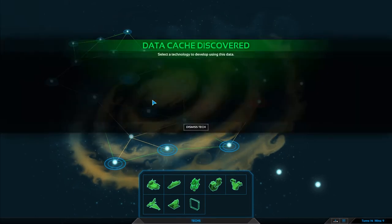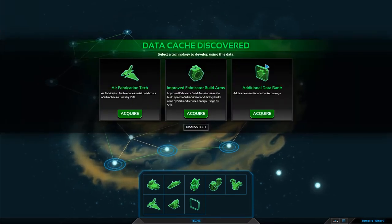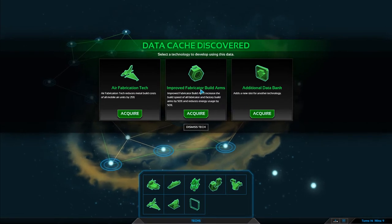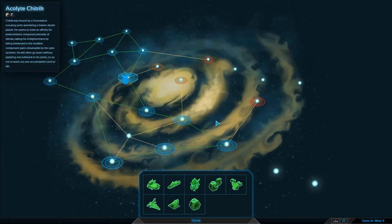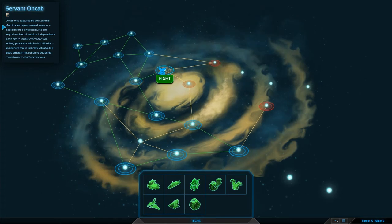Air fabrication tech reduces material build costs. Should we get the improved fabricator build arms? Increasing the build speed of all fabricators — let's get that one. Efficiency upgrade is available — I like that one a lot. Let's go over to this guy finally. We're going to come down and get some actual battle underway.